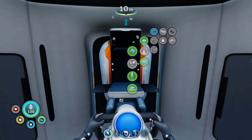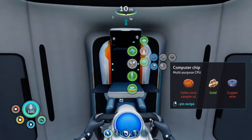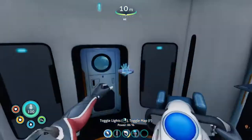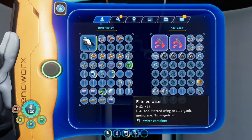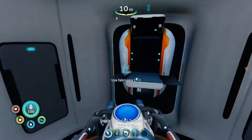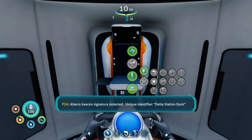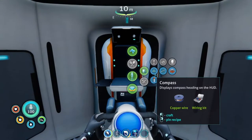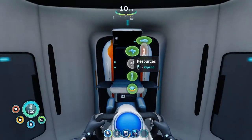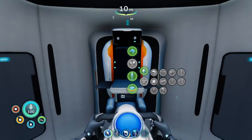Computer chip, battery, wiring kit. Two worm plants, two coral. Altera beacon signature detected — unique identifier, Delta Station dock. Delta Station — this is the place Lil mentioned in her message. Yeah, that's a radio place. So you want me to go back over there where the freaking... I don't even know what was trying to attack me. I don't know for sure it was back over there. Where's the thermos? We need fiber mesh — do we have fiber mesh? We do.